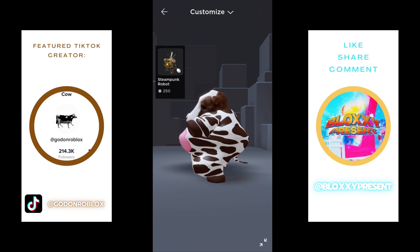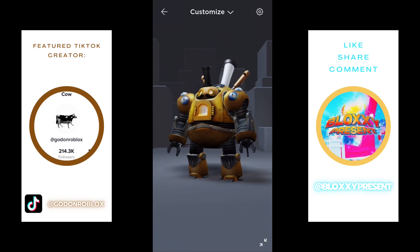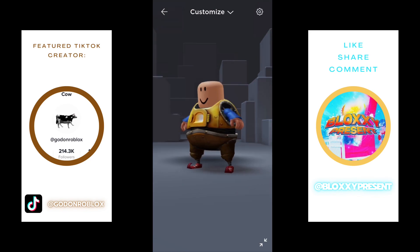First you will need these two character bundles. Take the steampunk torso, then take the Nomsky arms and legs. Put them together, and make sure to take off all the other accessories.